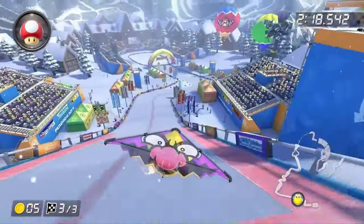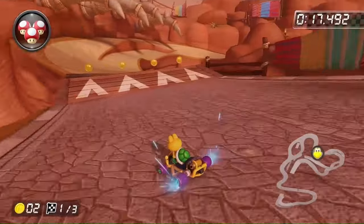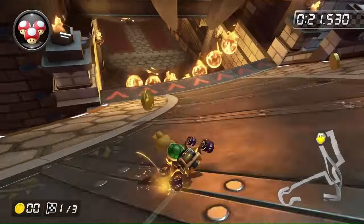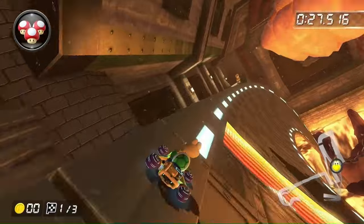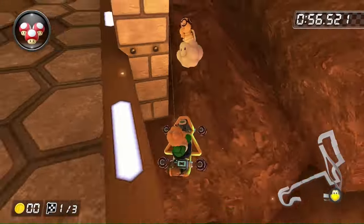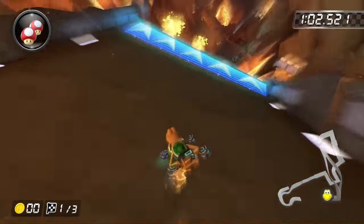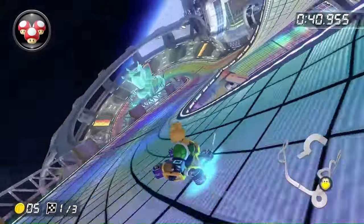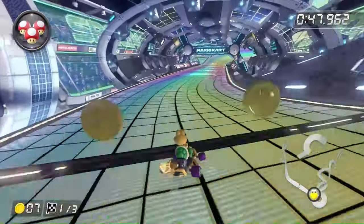Cloudtop Cruise has one boost ramp we can easily avoid. Bone Dry Dunes has no boost panels, so it's possible. Bowser's Castle has that big Bowser statue with boost panels where the hitbox is wider, so you can't drive around them — but we can fall off and skip them altogether. However, the boost panel leading to the glider ramp is very difficult to jump across, so I took the loss there. Surprisingly, Rainbow Road doesn't have many boost panels and they're easily avoidable, so we clear the Special Cup with only Bowser's Castle being impossible.